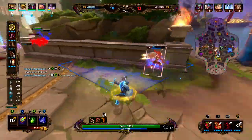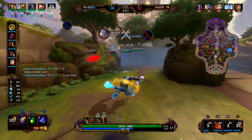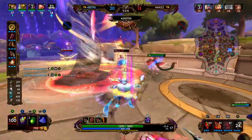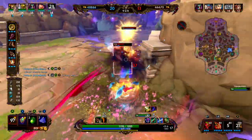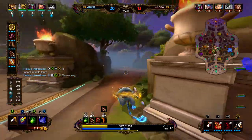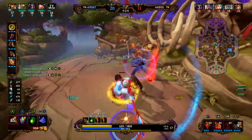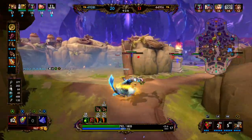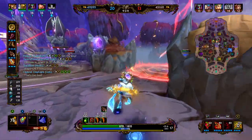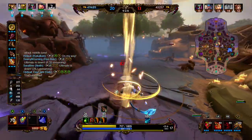Their solo laner makes it to the team fight before our solo laner. That's a Cursed Ankh — we're not going to dash in, we're going to dash away to safety. We need to see if we can get the kick onto Scotty — we come in, miss our monkey, oh we hit our monkey, we teleport in, and use our one to get away. They have a lot of weak people. Our team is kind of scattered in mid. We get tagged by the Cuckoo.